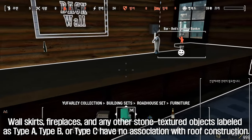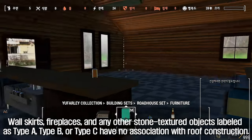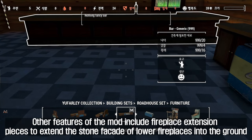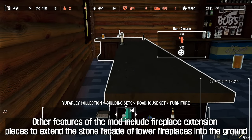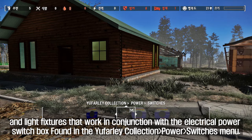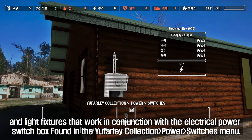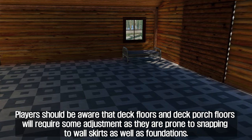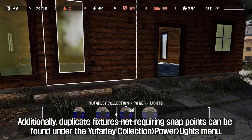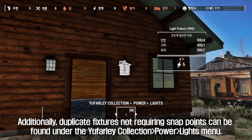Wall skirts, fireplaces, and other stone-textured objects labeled Type A, Type B, or Type C have no association with roof construction. Other features include fireplace extension pieces to extend the stone facade of lower fireplaces into the ground when foundations leave a gap, and light fixtures that work with the electrical power switch box found in the U-Farley Collection Switches menu. Duplicate fixtures not requiring snap points can be found under the U-Farley Collection power lights menu.